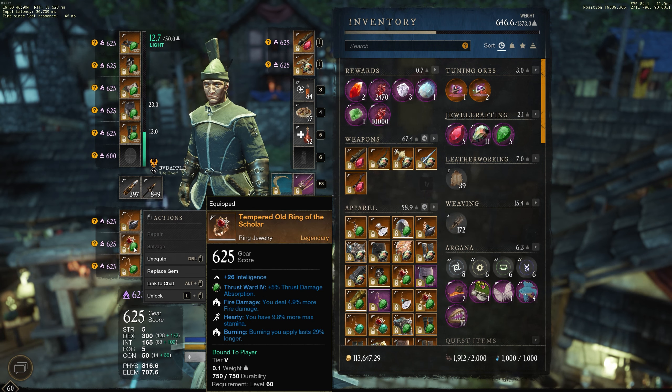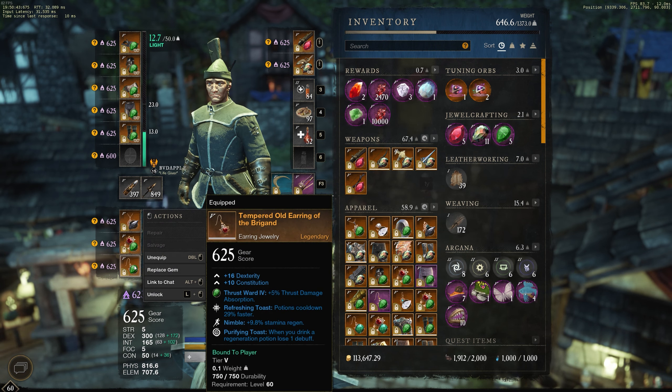For my amulet I run health, thrust protect, and purify. I think purify is pretty BIS because it's an underrated perk — it helps you get out of sword and shield stuns or any sort of 100-to-0 combinations. My ring has got burning, fire damage, and hearty, and that's my earring which is not too bad.